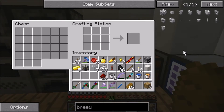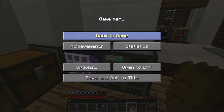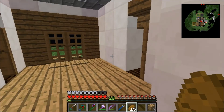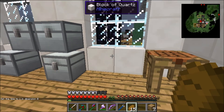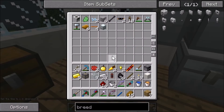We need purple dye and some plastic sheets. I think I have some plastic sheets in my other chests. Set time to day because I'm a cheater. Plastic sheets — got six of them, we only need two.